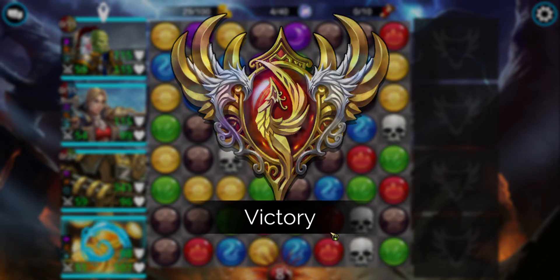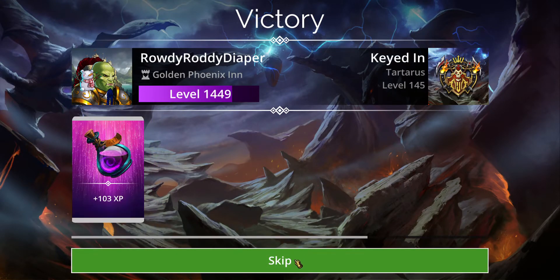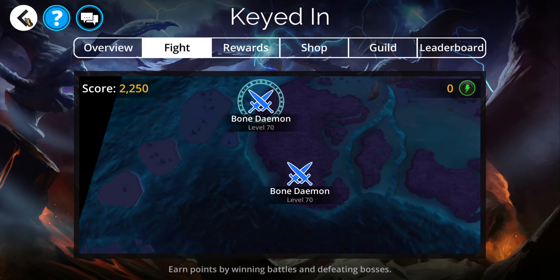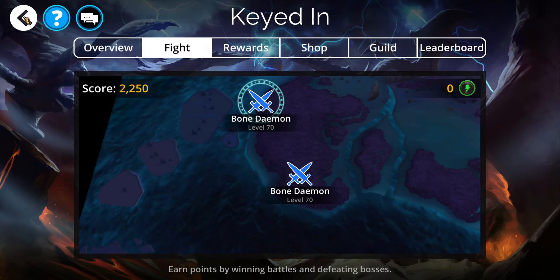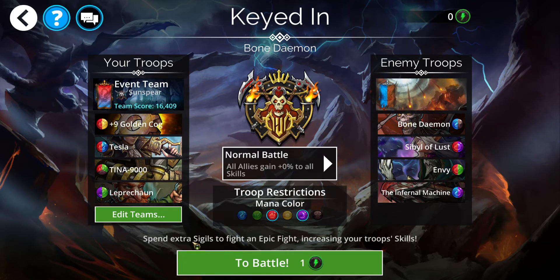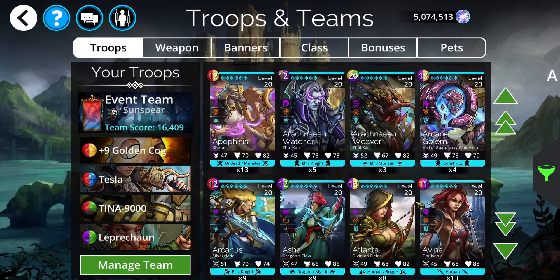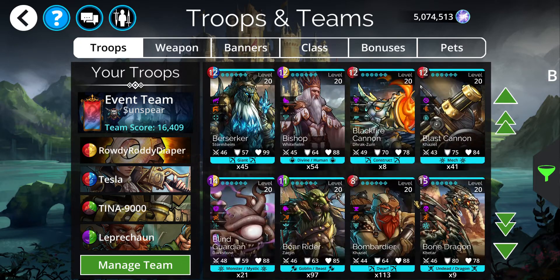As you can see, we're not killing everything in one shot anymore. I'm out of sigils. Let us take a quick look — it's red-purple. There are just tons of troops.